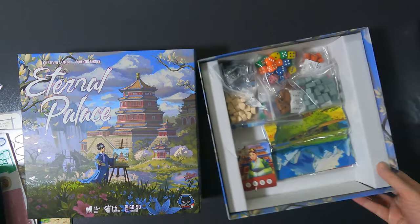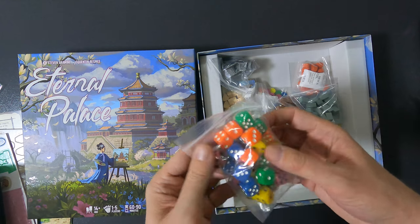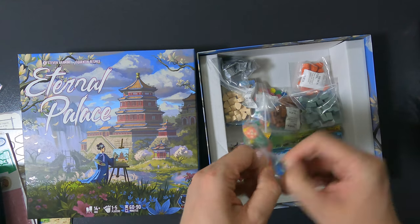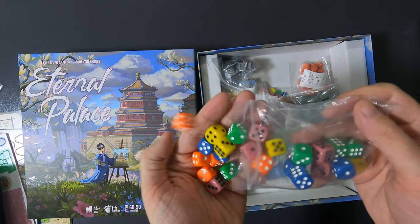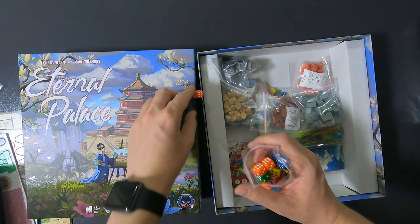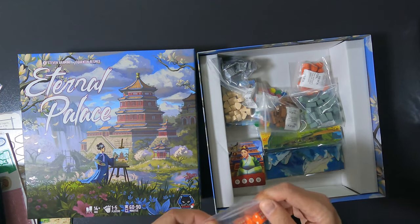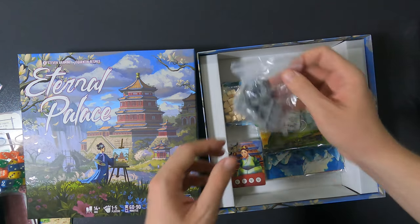Let's do the dice first. They don't look that special to be honest — just plain dice in different colors, nothing too fancy. They actually look cooler in the rulebook.